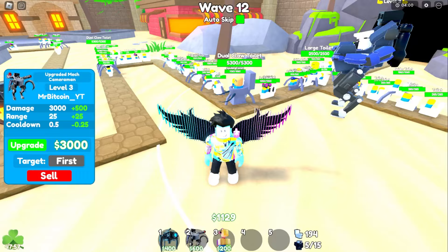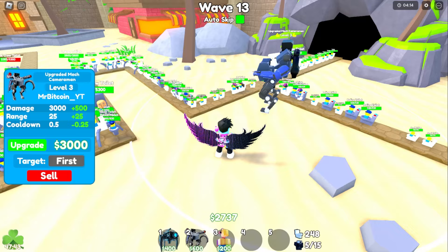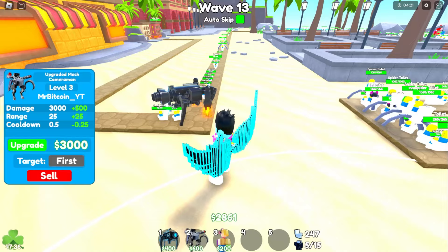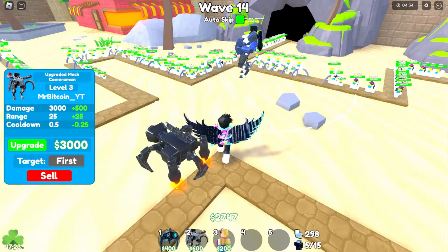The 3,000 upgrade better give him his cannons. This guy is letting stuff through — that's bad. After the 6,000 upgrade at max level, he gets a claw thing on the inner circle where he slices everything up. His cooldown is 0.33 seconds. We can upgrade the camera spider for 3,000 as well.